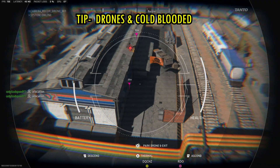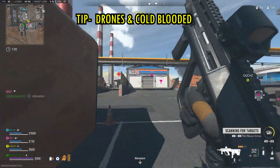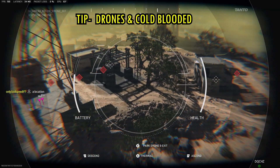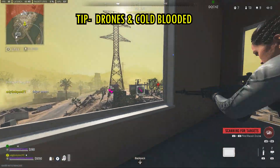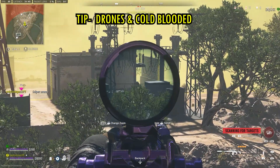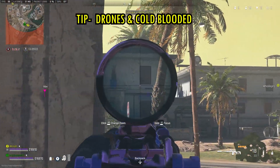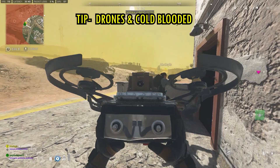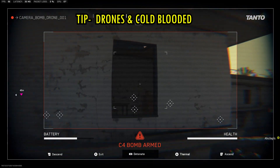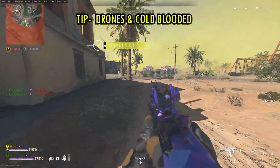Let's talk about the cold-blooded perk package and how essential it is in Warzone 2. The drones are pretty powerful here — recon drones can be left in autopilot and will automatically ping enemies for you without you controlling them. Just place them facing a location where enemies are likely to be. Bomb drones are a new killstreak addition and are insanely OP late game — buy them at the buy station or hold onto any you loot. They can pretty much guarantee kills and ensure your survival when you're getting pushed.